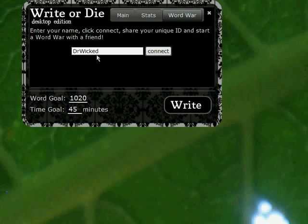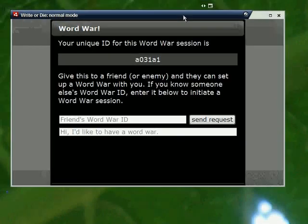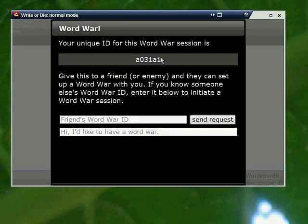So what you do here is you enter a nickname that you want to use for your WordWar session. Obviously I've entered my nickname, and you click Connect. This connects you to the WordWar servers and generates for you a unique WordWar ID.